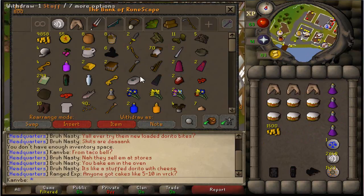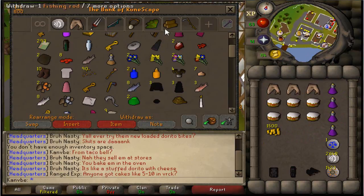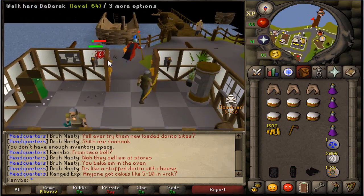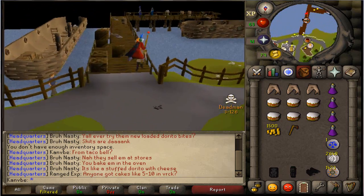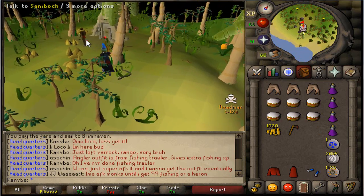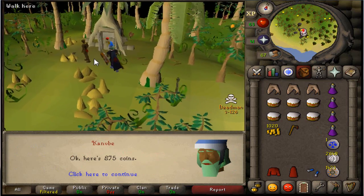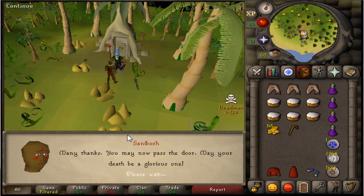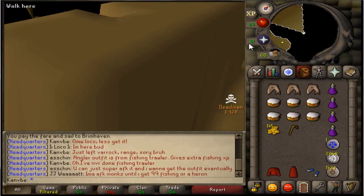Oh man, almost forgot my axe! If anybody's going to do some iron drags, do not forget the axe. If you forget to bring an axe — oh man, the pain of having to come all the way back. Alright, we've reached our destination. Gotta pay my brother — pay the entry fee.